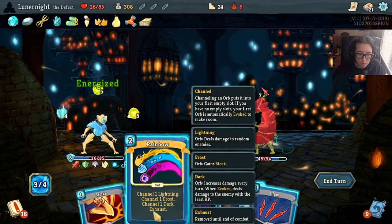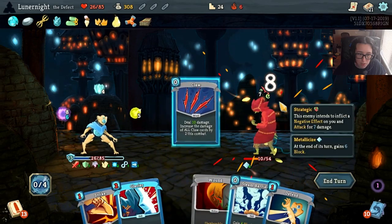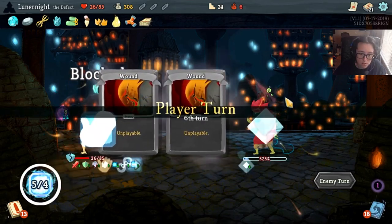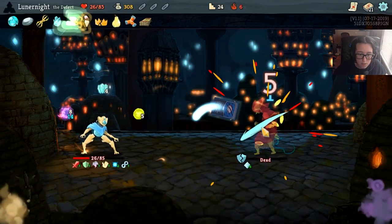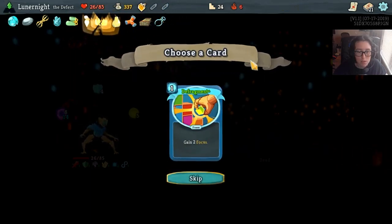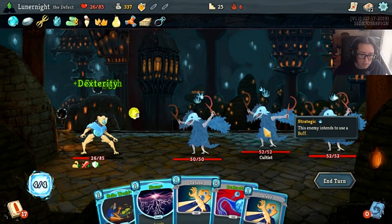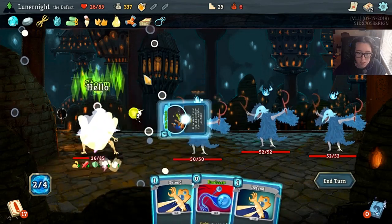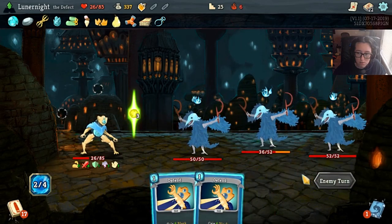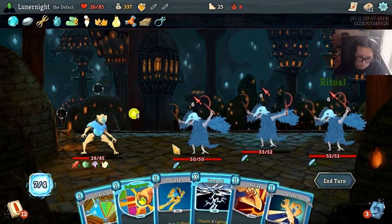Extra energy next turn! Rainbow. Pile Driver. Yeah, whatever - you're gonna die this turn. See what did I tell you? Calipers - that's so cool! Energy Fragment, yay. Storm - Hello World! That was a really interesting noise, sounded like someone was behind me. A little scary.